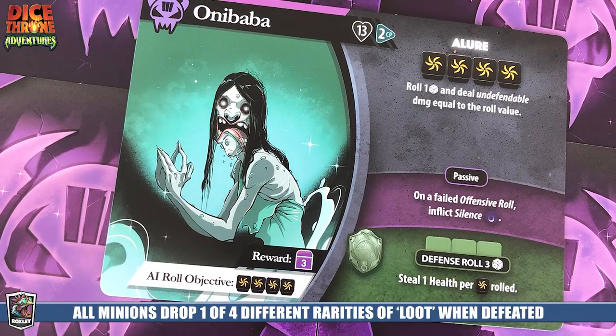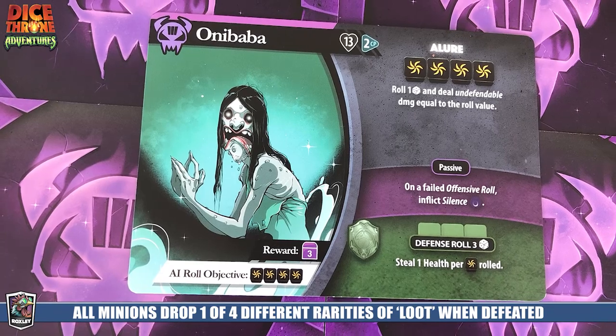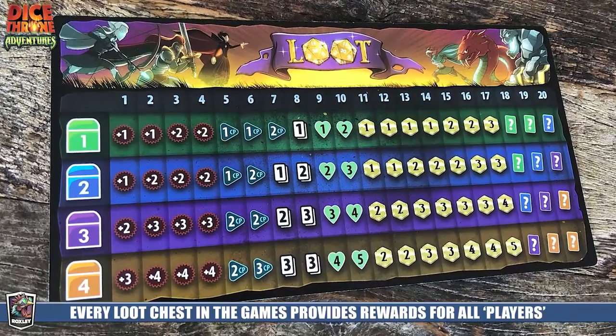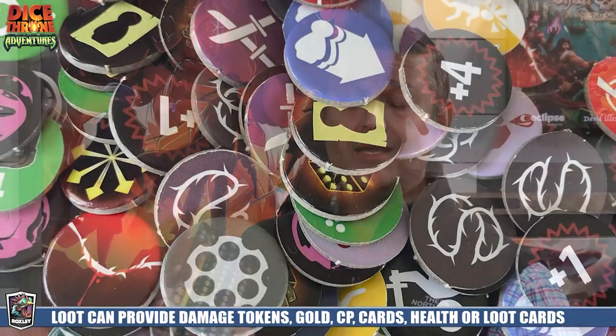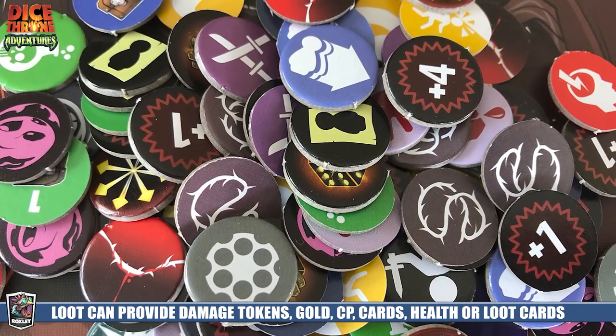Loot is typically found on tiles — some tiles give natural loot, others make a minion appear that drops loot when defeated. Whenever you acquire loot, everybody at the table rolls a d20. You look at the loot table, which has all four lines of loot, and everyone announces their number to see what treasure drops. A level-one treasure might give a token for combat strength, let a player draw a card, gain CP, or contribute gold to the shared pool.